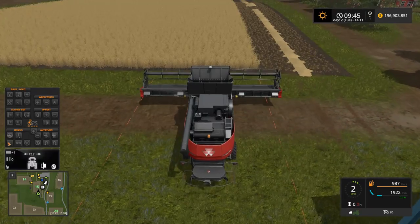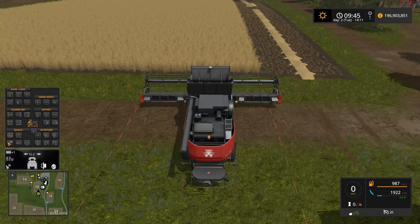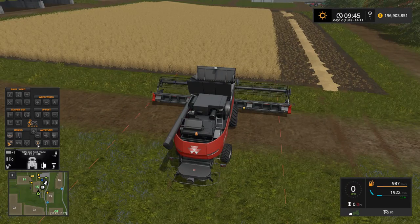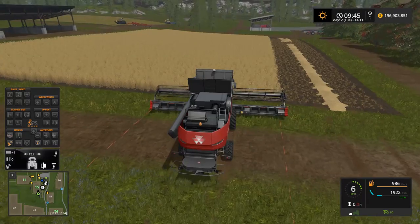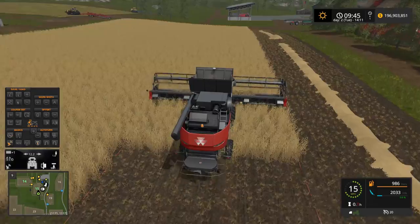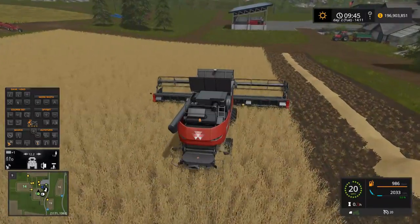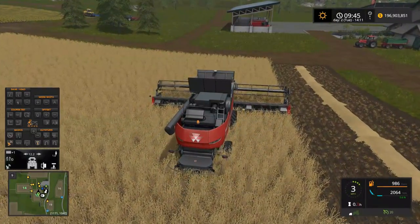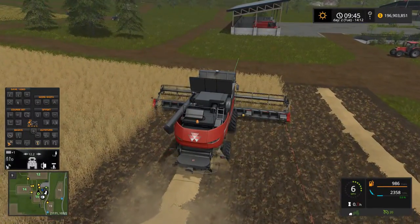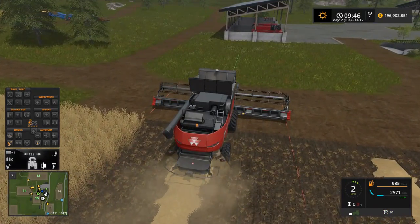We're going to set up the end field mode. In this mode, click it once and it's going to stop — there's a little button down here. So when it gets to the end of the field, it will stop. You're going to need to have steering locked on for this; you've got to use the automatic steer function of GPS. When you get to the end of the field, it should stop — and just like that, it stops.